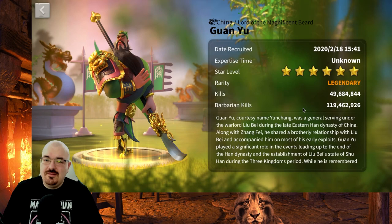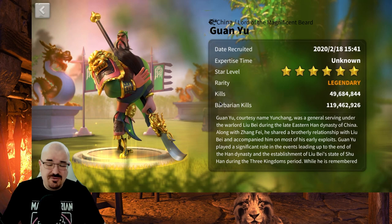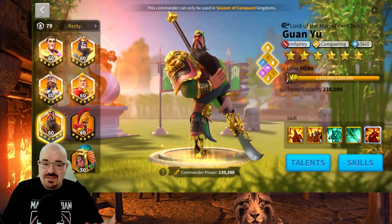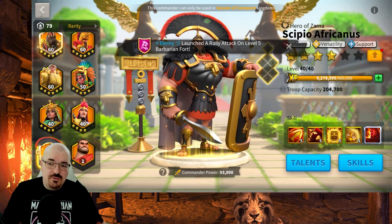Guan Yu is quite an older commander — he was introduced into the game in early 2020, in February, because I recruited him the moment he was released. This gives you question marks when it comes to upgrading his skills. Should you spend your universal sculptures on Guan Yu? Because the next infantry commander might just be a better version of him — the same thing that happened with Alexander. Alexander is still used on the field, but for players doing fewer infantry marches, I replaced Alexander with Scipio.